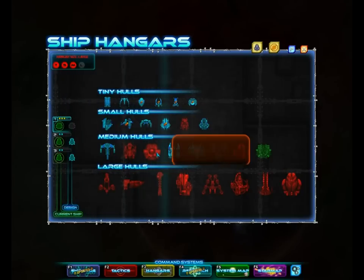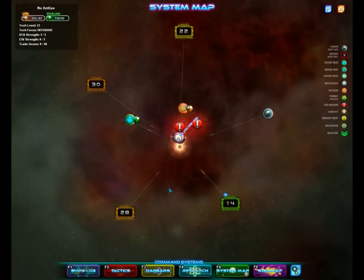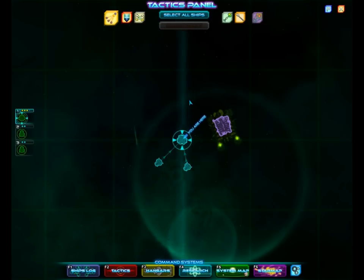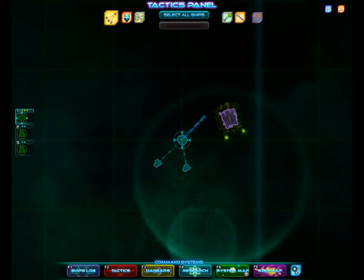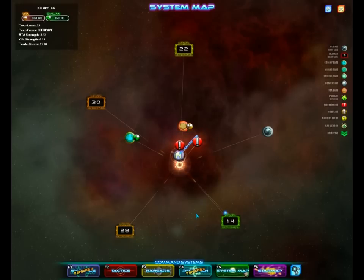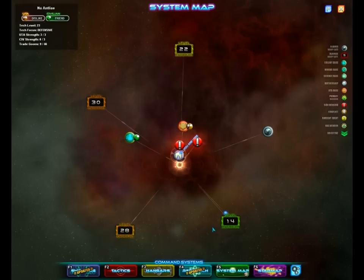I just want to check — I have never seen that before. Let's go to the system map. I'm feeling ballsy today. I have 45 goons, 823 res. Let me check how much it takes to rebuild one of these things. Not too bad. I'm feeling very ballsy. You know what I think we're gonna do? I'm not going for that yet, but I will go for this.